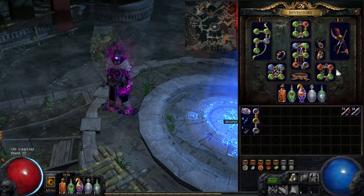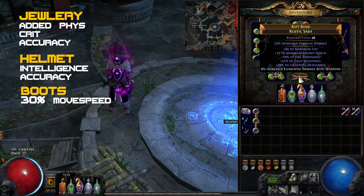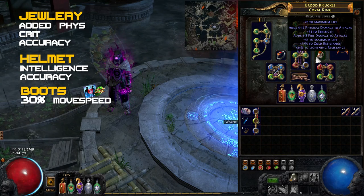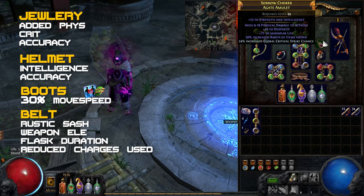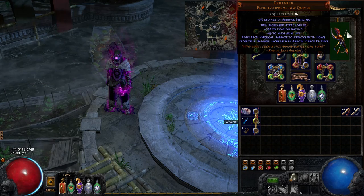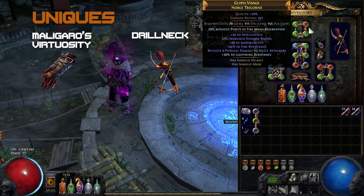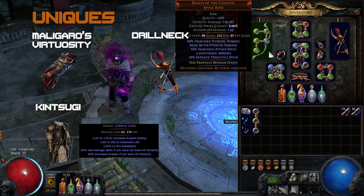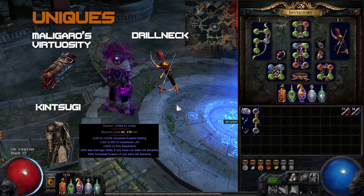The gear I have is overall pretty standard: some physical damage and crit chance on my jewelry, intelligence on the helmet and a lot of movement speed on boots, because Blink Arrow as our movement skill does have a cooldown. A rustic sash with weapon ally mods like reduced flask charges used or increased flask effect duration. I use Malagaro's Virtuosity for the crit boost and a Drillneck for the huge damage increase. My chest piece is Kintsugi — this prophecy-specific chest piece is a great budget option if you do not want to afford a Lightning Coil as an evasion dodge character. It grants you mitigation against hard-hitting single blows, which is what evasion is the weakest against.